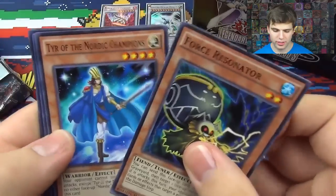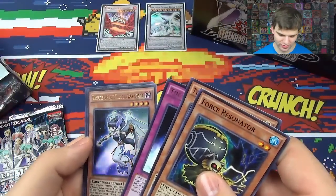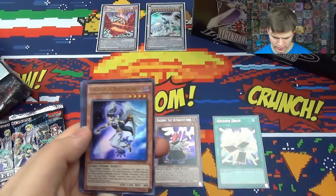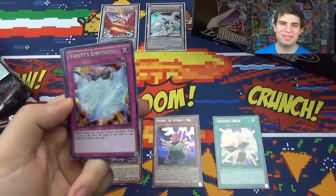We have Force Resonator, Golden Apples, and Vanitas of the Nordic Descendants — actually a really good card. Oh baby!